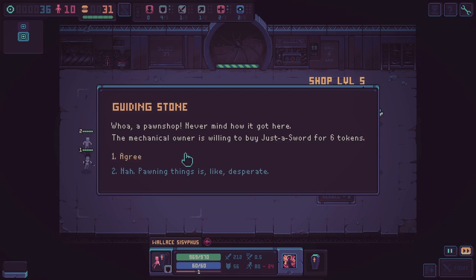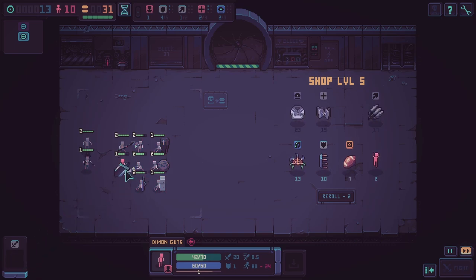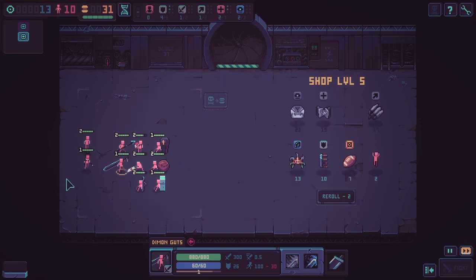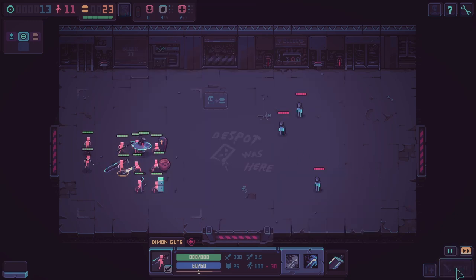Whoa, a pawn shop! Never mind how it got here — a mechanical owner is willing to buy just a sword for six tokens. Agree. Minus the item, plus six tokens — what a bargain! The humans continue their journey undisturbed. And then I'll upgrade him to this. Check that out — victories all around. I should start upgrading these now. This is a good troop that should last me a while, so I'm gonna focus all my tokens into upgrading it as quick as possible, not getting distracted like before.